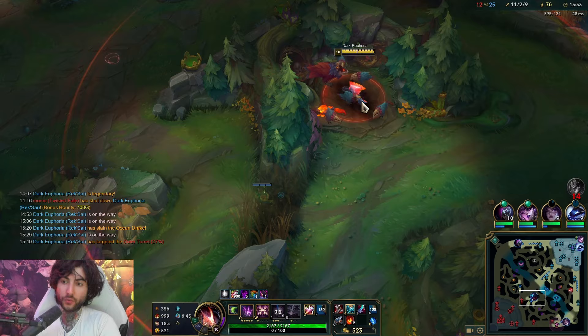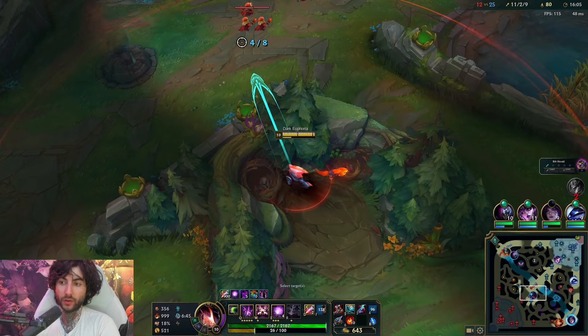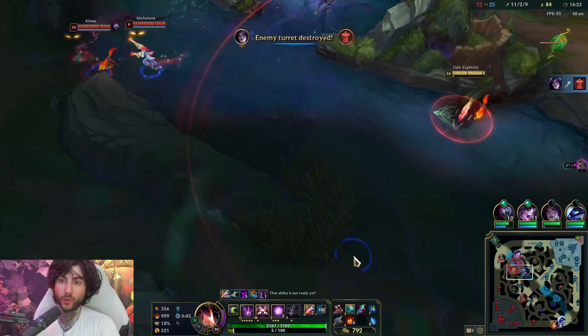An important thing is to look for picks where there is no vision. If you feel like it's warded, it's not going to amount to a good play. Here I see MF going topside, so I'm just going to push the wave. I think potentially we could fight but we need numbers - numbers is always something I scan for. I always think about how many we have. I'm going to hit the plant because we have no vision - this will give us a really good window to see what we're potentially going to walk into.